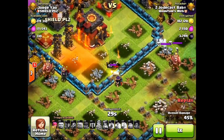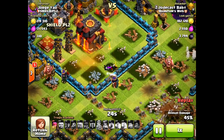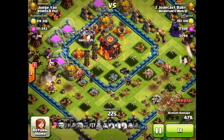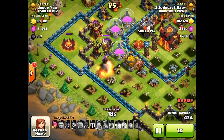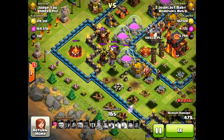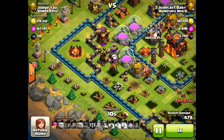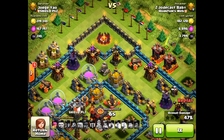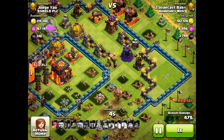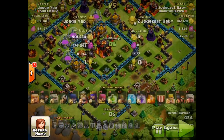The queen is actually going towards the town hall — she's doing what she's supposed to do and didn't wander at all, which was actually good. The problem is her ability was already used, so she's getting hit by one of the X-Bows and he basically has no choice but to let her die. If she had her ability she probably could have gotten the two-star on this base. It was actually a pretty decent attack by ZZodeCast. He was number one in the world at some point. I wanted to showcase this raid because this base was heavily used by Quantum Web members, but recently I've been getting two-starred a lot with it.